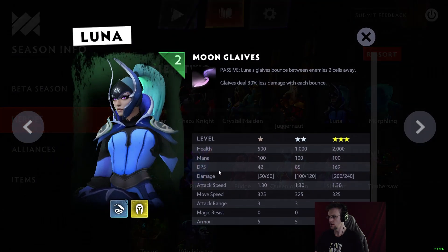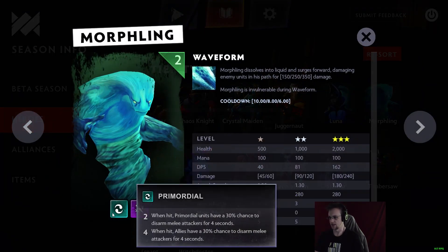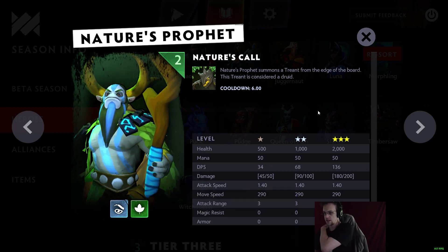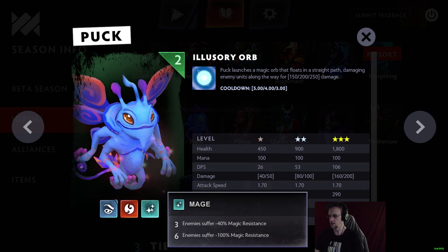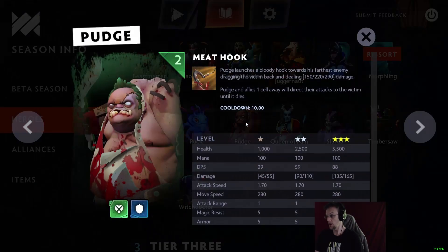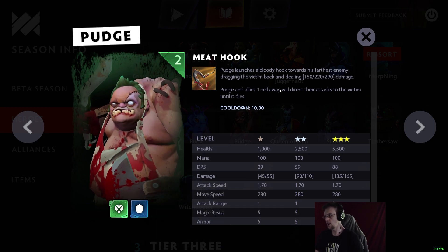Crystal Maiden is Human and Mage with Arcane Aura. Juggernaut is a Brawny Warrior with Blade Fury — great unit to have with Mage synergy because of Blade Fury. Luna is Elusive and Knight with Moon Glaives. Morphling is a Primordial Assassin. Nature's Prophet is Elf and Druid, summoning a Treant as his ability, just like in Auto Chess. Puck is Elf, Dragon, and Mage — three Dragons start combat with full mana.